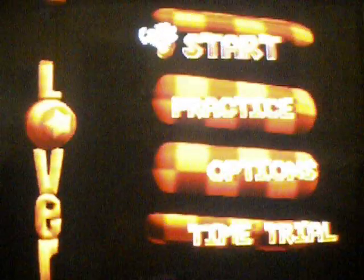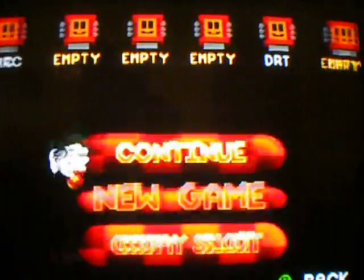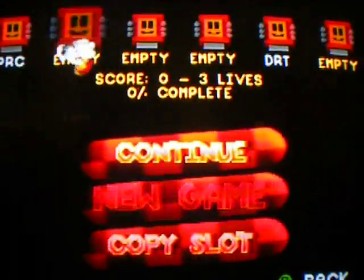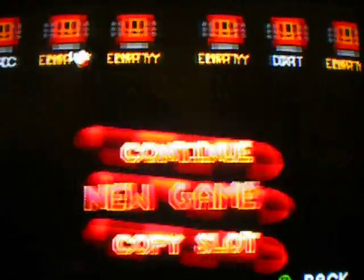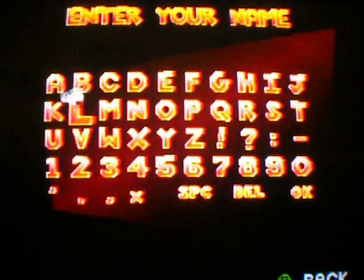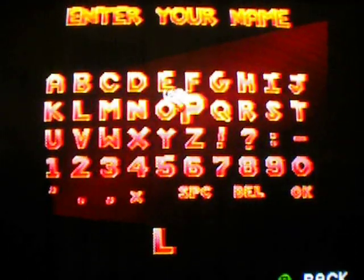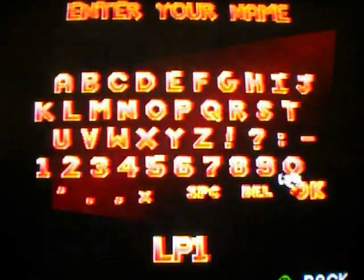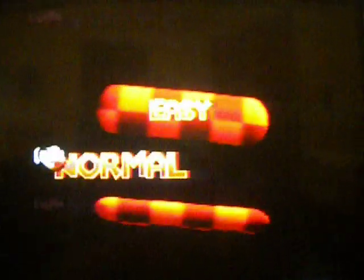I guess we're going to proceed to the menu screen here. Start a new game. Here we've got my practice file I've been working on. I'll just start this one. And for the sake of organization, I'm going to call it LP1. We're going to play on Normal Difficulty here.